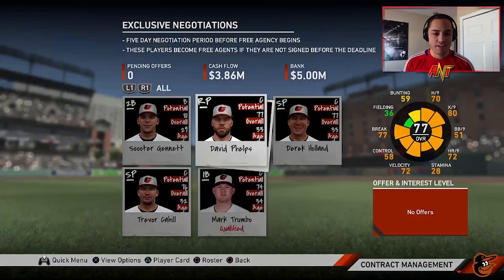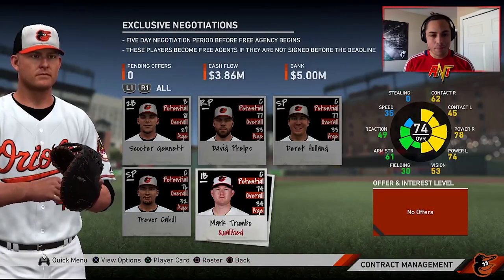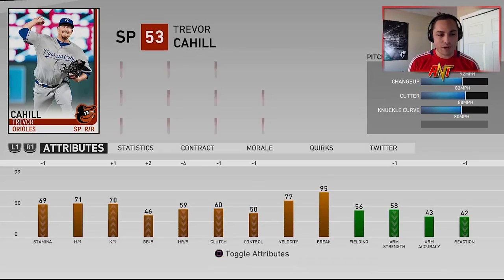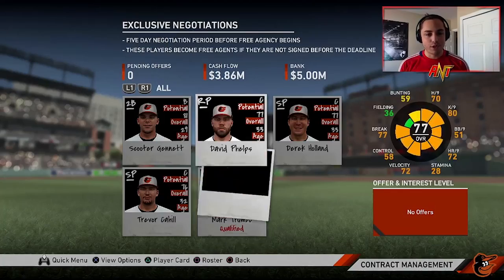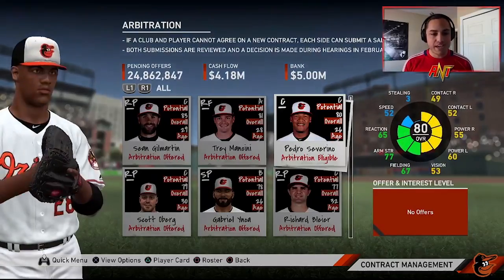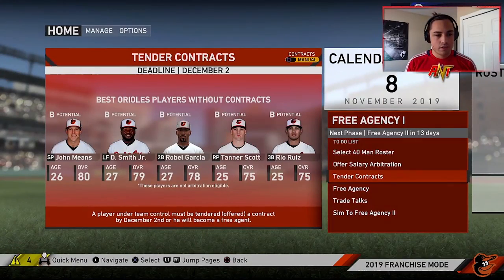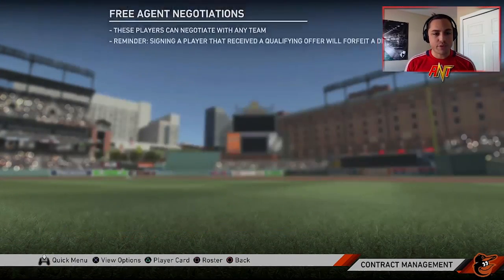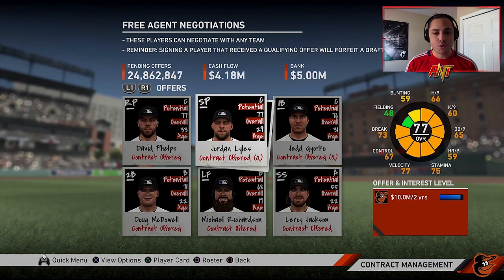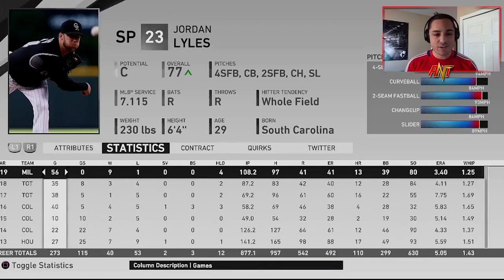Trumbo wasn't great at all. We still have Chris Davis on the roster — gonna have to let him go. Same with Trevor Cahill — I think we're gonna find other similar options. For arbitration, the only one I'm not going to offer it to is Severino. Everybody else should get a contract. For free agency, I'm liking our targets — we're going for Phelps just for a season, Jordan Lyles with a two-year deal and an option.